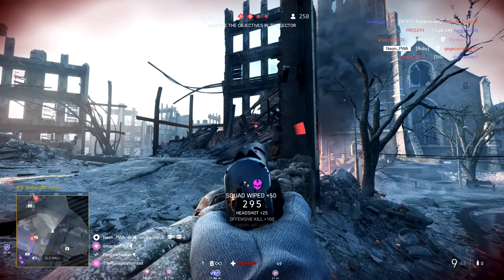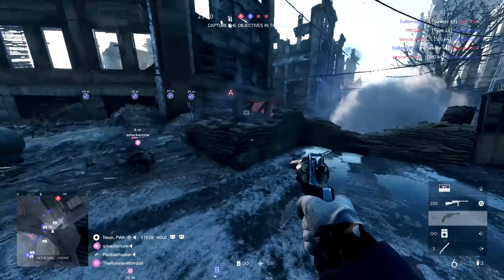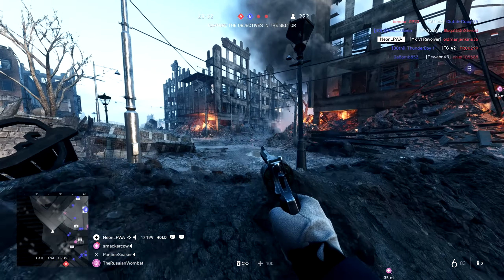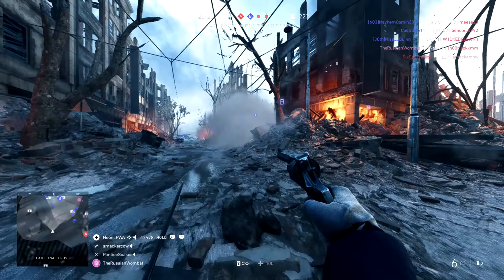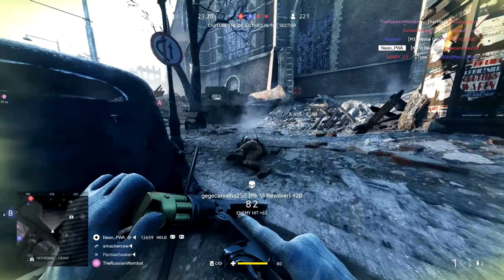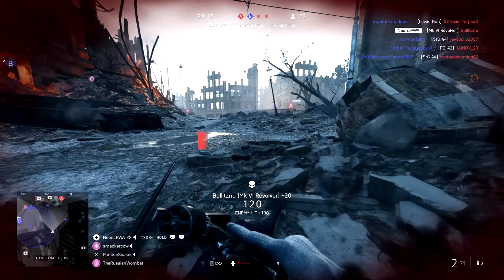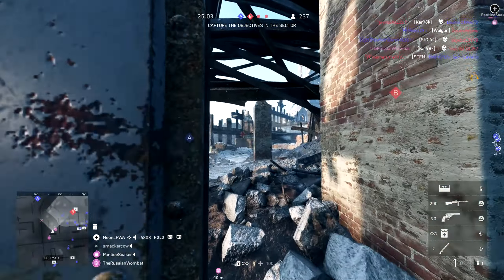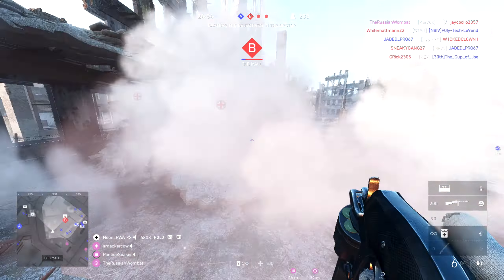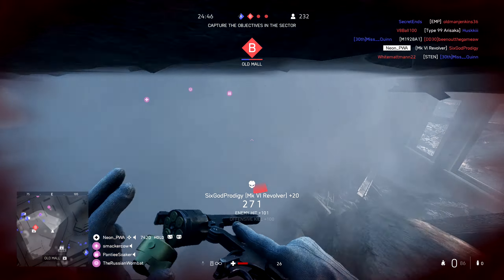Now we're talking about the MK VI Revolver — or we'll just call it the revolver. It works very similarly to the Model 27, with a fire rate of 180, so you can shoot it much quicker than a typical revolver. If you hit-mark someone and switch to your pistol, there's a high chance you can one-shot them with the revolver. Sometimes you don't always get the one-shot after the sniper hit-mark, but up close you can sometimes get lucky with a headshot. The revolver is so deadly and dangerous, especially in nitty-gritty situations, and the fire rate is just so good.